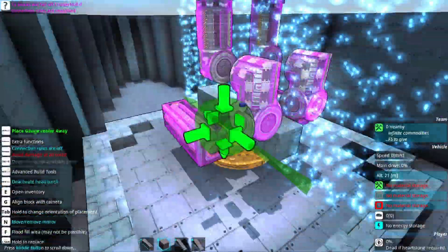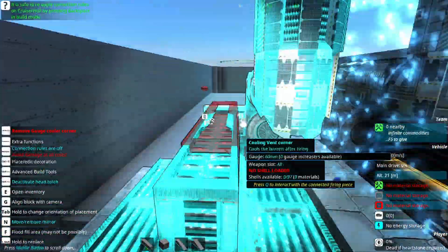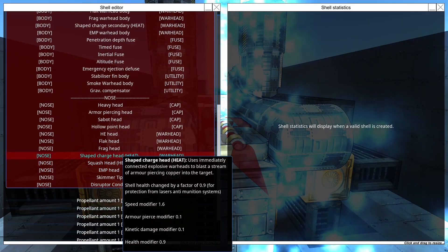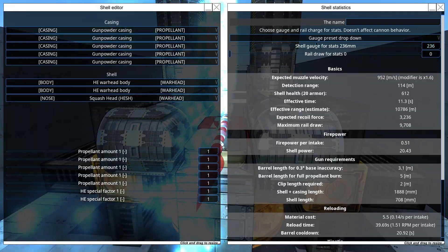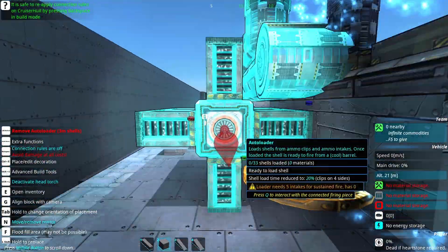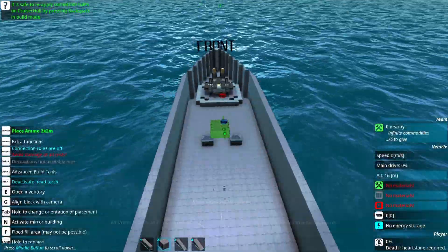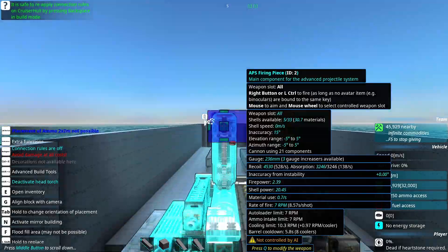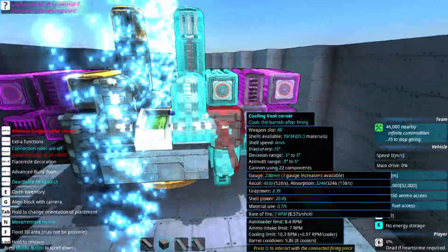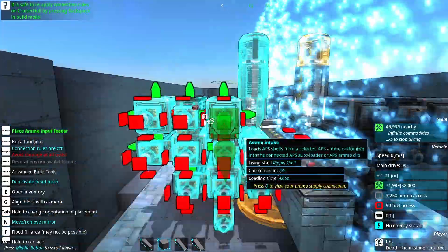I designed the hull to resemble something of an ironclad or a dreadnought — just a straight front bow, no fancy transition blocks. The entire exterior is made from light alloy blocks. However, within the hull there is a layer of heavy armor the entire way around, which makes the ship able to take quite a bit of punishment. We have a small air gap underneath the hull to help with buoyancy, and I also dispersed the ammunition storage throughout the hull.